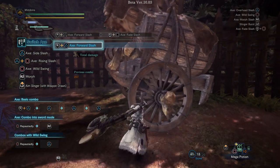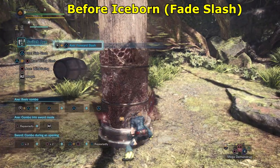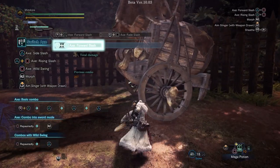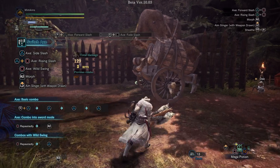Another thing I've noticed is that Fadeslash has been reworked to provide you with even more mobility. This is what it looked like before the expansion. Now this is it in Iceborne. It's a small change but it can really make all the difference in avoiding an attack.